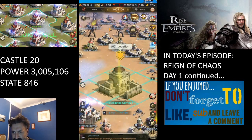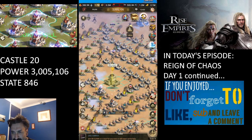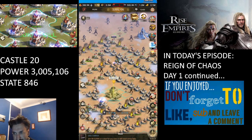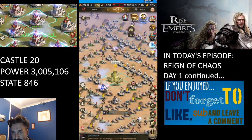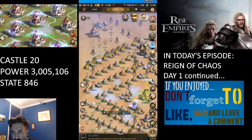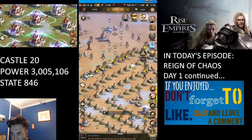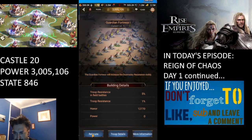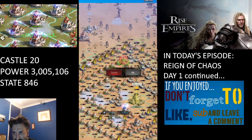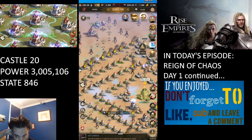Just to go over some basics again: you can see we have an alliance center placed here, with buildings placed all the way around it in a particular configuration. This is based on what we wanted to do — it's not necessarily what you have to do. Placing all of these buildings is the responsibility of each member of your alliance, however R4 and R5 can move these buildings if needed.